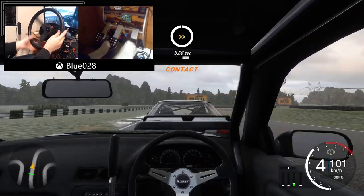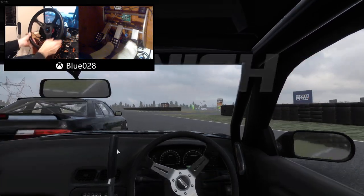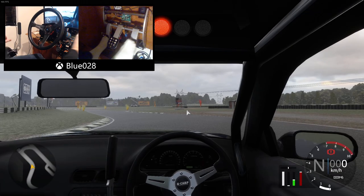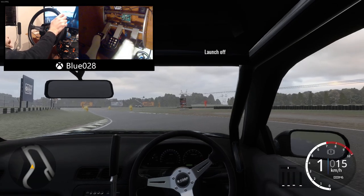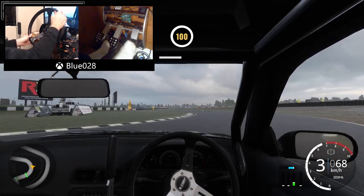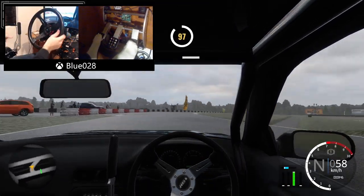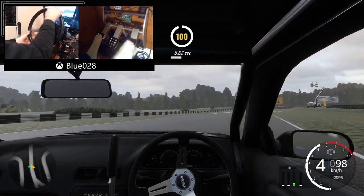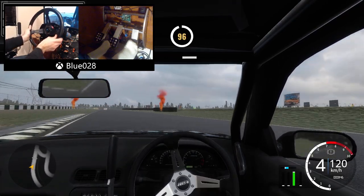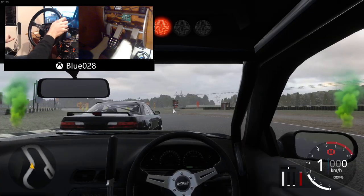The beauty of running against yourself - you know exactly what's going to happen. But still very easy to make mistakes as we mimic that initiation. Try to get a little bit deeper. A little bit of a door rub - very sloppy in the chase. We know this transition is going to be slow. Get right up on the door and see if we can hold it through this corner. A little bit of separation there. Very sloppy through the first two sections - we're not even going to bother watching that because that would have looked terrible. Let's try it again.